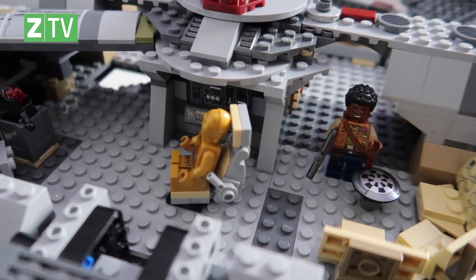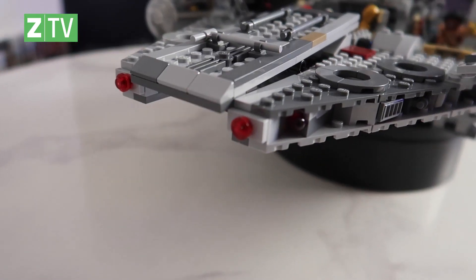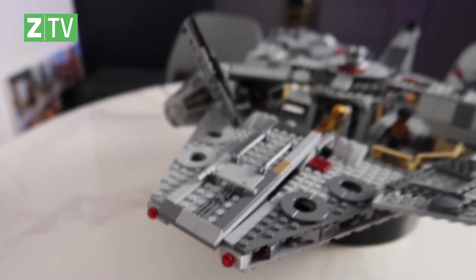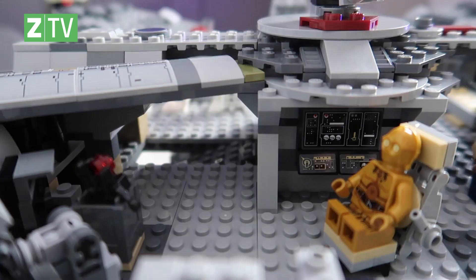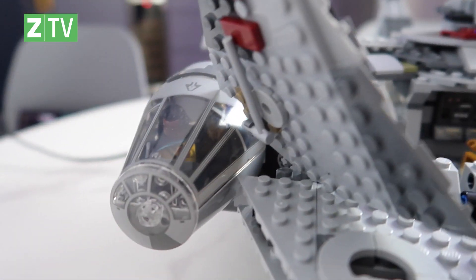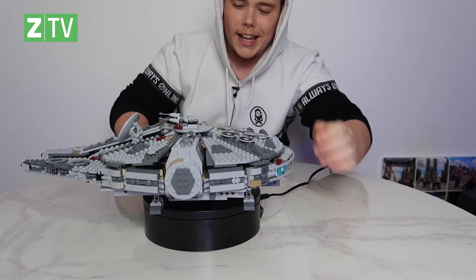You've got the detailing of all the lovely little stuff on the inside. On the front there are two little shooters. You've got your two little beds here. You've got Finn there and C-3PO chilling on the chair, with all the details in there. And then you've got the cockpit. How amazing is it? It's just crazy — it's just epic.